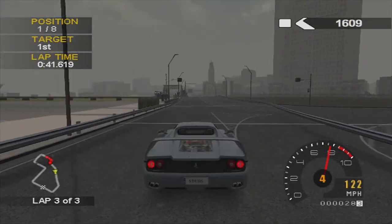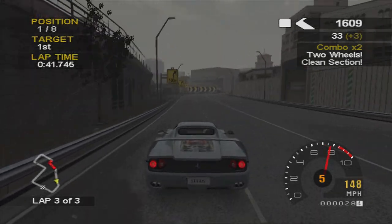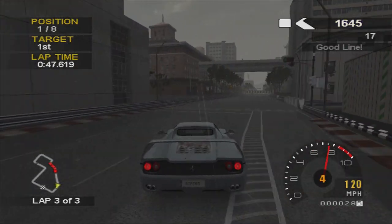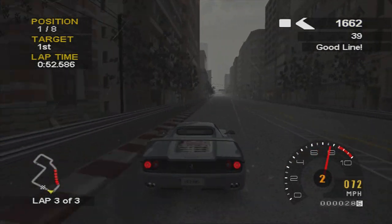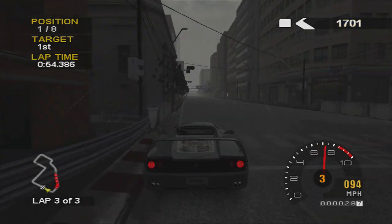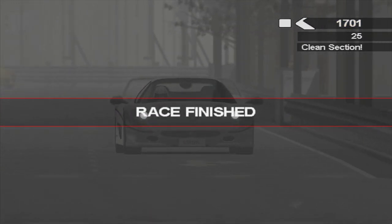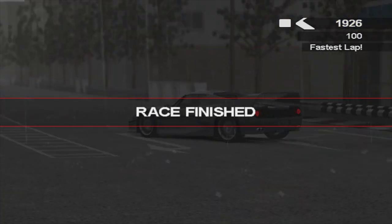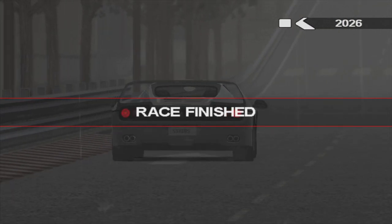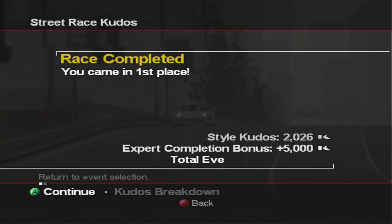We've only got a couple of corners left and it looks like we're going to be fine in this race, mainly due to those Ferraris fighting in second and third. Someone's definitely crashed because there's six seconds behind now. Very easy win and a fairly easy episode — a nice change. You can see them come around the final corner all bunched up. 2,000 in-game kudos for that race; the F40 beat the F50, and 7,000 kudos altogether.